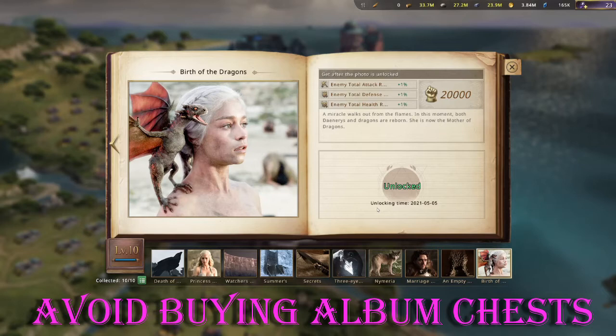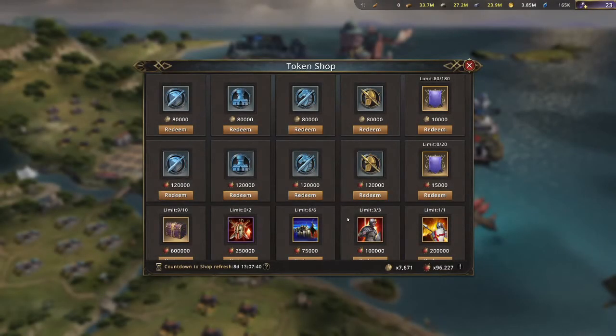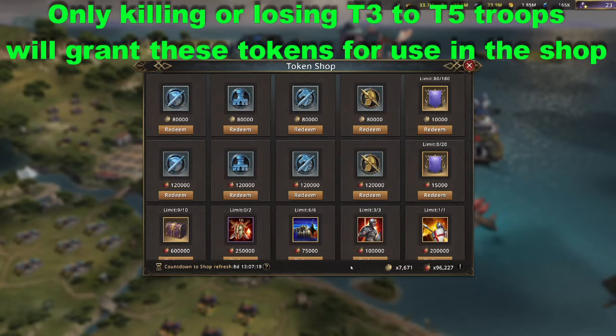I hope this gives you a better idea of what to get in the Alliance Conquest shop. Now let's go to the KVK shop. One thing to note is to look at the countdown to shop refresh, because when it refreshes you're going to lose all of your collected battle tokens and bravery tokens. To get those tokens, all you have to do is kill troops or lose troops in battle during Kingdom vs. Kingdom. During the revival phase where you can't lose any troops, there won't be any token shop because you won't get any tokens.